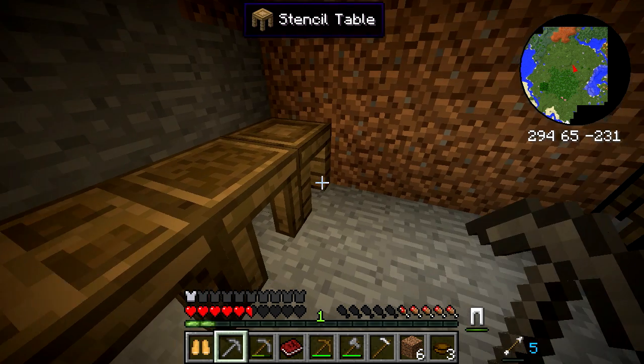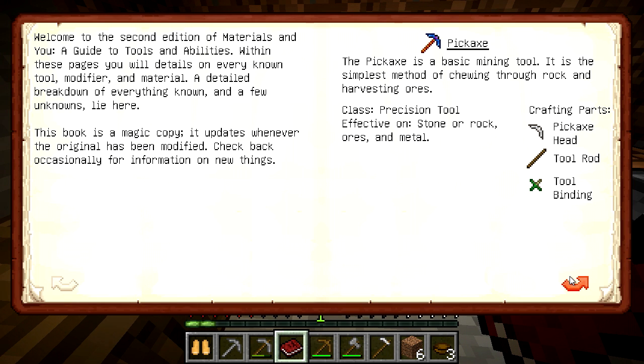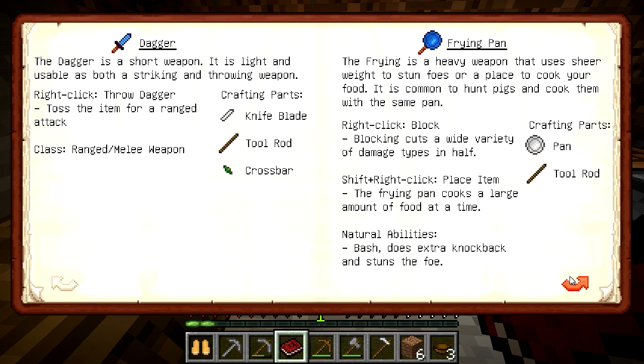Let's read a bit. Tools — let's see. Welcome to the second edition of this material. Tools and abilities — I can make a frying pan! Way to stun or a place to cook your food. It's common to hunt pigs and cook them with the same pan.